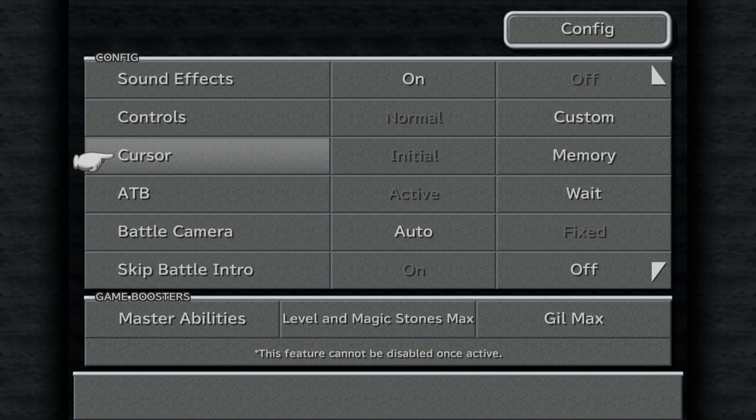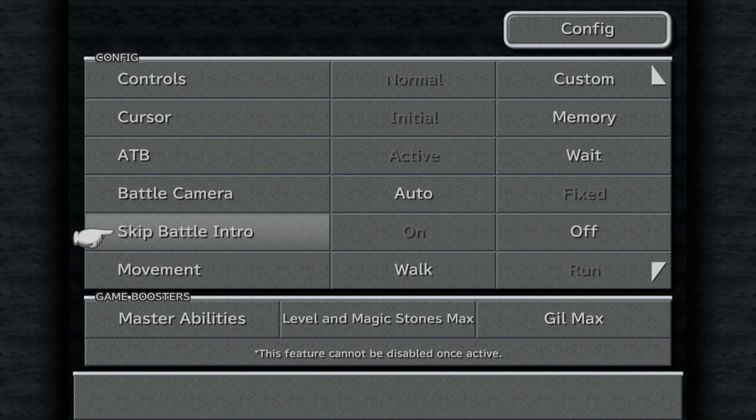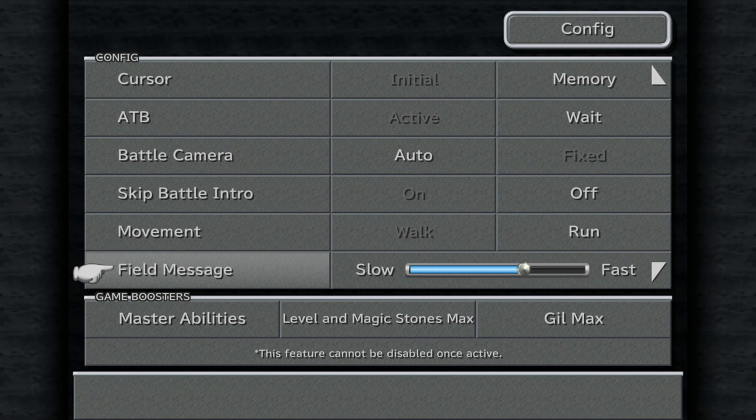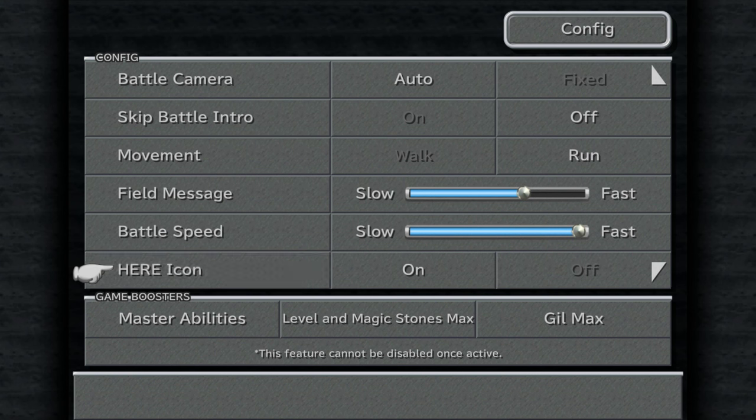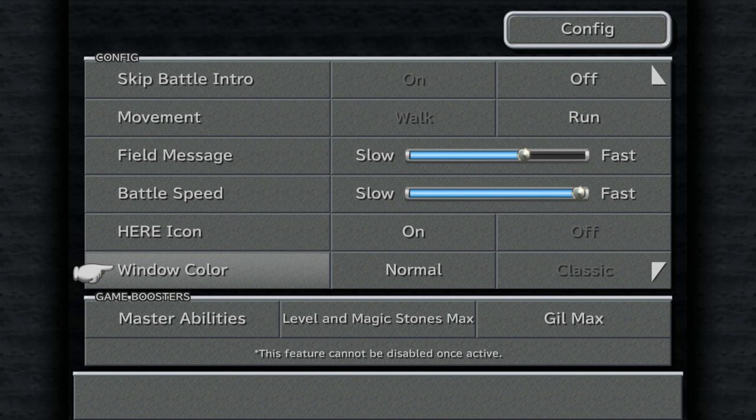We're just going to very quickly change some of the controls to what I'm more used to — mainly the confirm and cancel button need to be reversed; that's just how I'm used to it in Final Fantasy. And we'll stick the cursor on memory because we've got a bit of stealing to do in our first battle. Skip battle intro — I'm not sure exactly what that does, but we'll go ahead and change our movement to run. We'll increase the field message speed a little bit and the battle speed to fast. This is just my preferences; you don't have to do that. The here icon places a little hand above our character so we can see where they are on screen, especially if they're hiding behind an object — that is useful, so we'll keep it on.